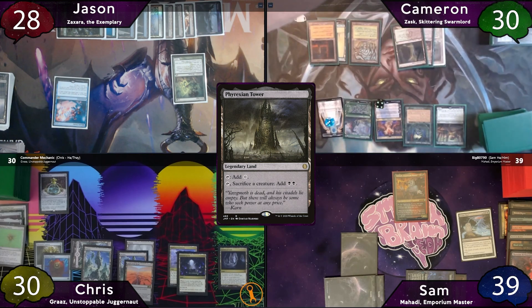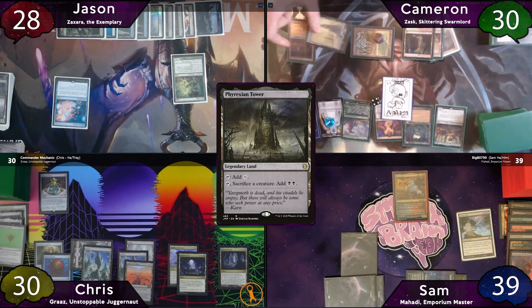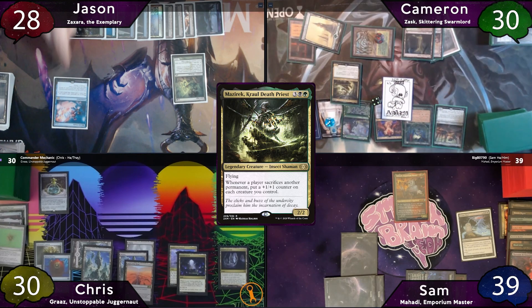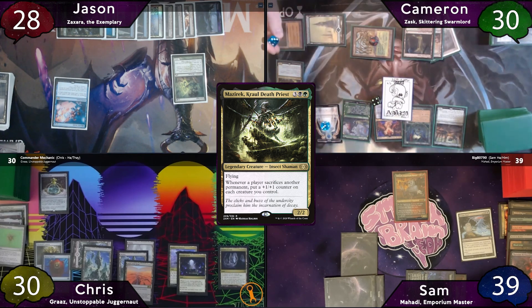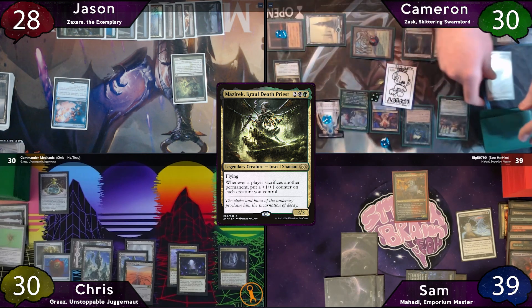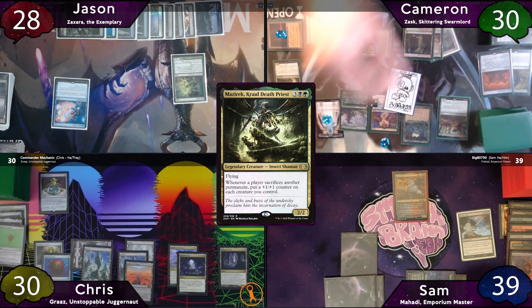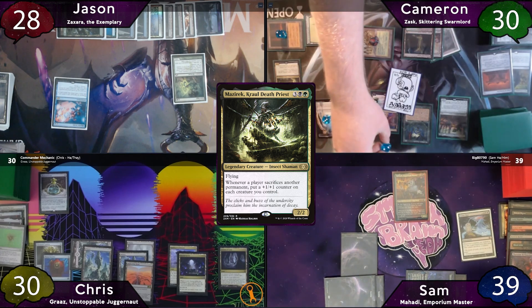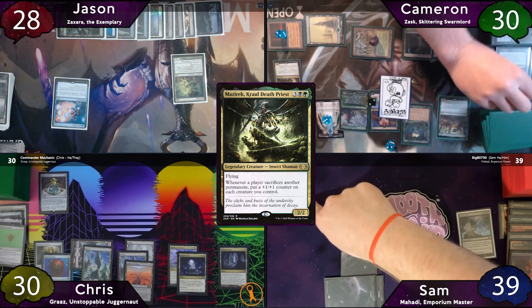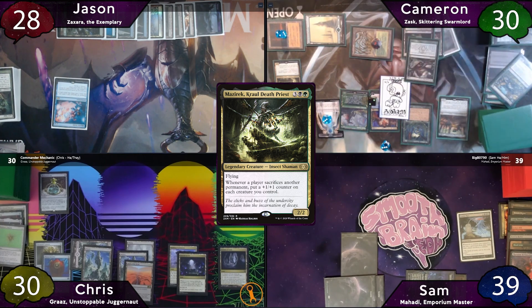Cameron sacrifices one of his 6 Scoot Swarms to Phyrexian Tower, putting a 1/1 counter on everything and floating 2 black mana, also milling Overwhelming Stampede and Altar of Dementia. He downticks Grist, sacrificing another Scoot Swarm to blow up Sam's commander, putting another counter on everything, and milling Tranquil Thicket and Beastmaster Ascension. Grave Pact triggers, forcing Jason to sacrifice Gyre Sage, and Cameron does another Scoot Swarm. After this, he casts Life from the Loam, paying the 1, getting back Tranquil Thicket and Baron Moor, then cycles both.